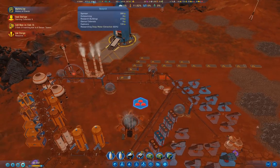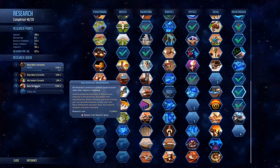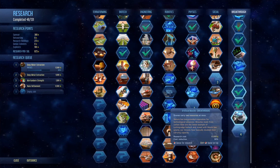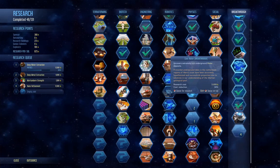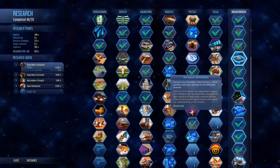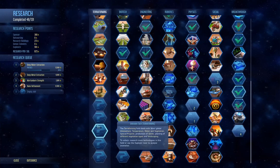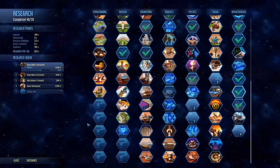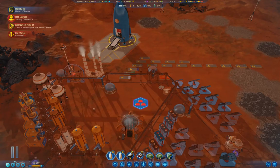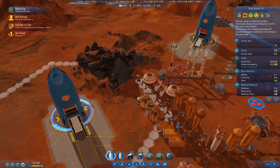On the other hand, if I put up a couple more of these metal extractors, then nano refinement - that one could be quite beneficial, because it means we continue to extract resources even after the deposit is exhausted.